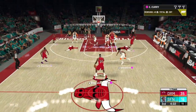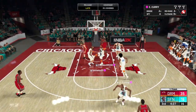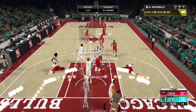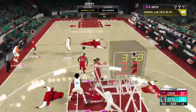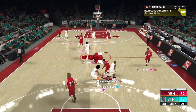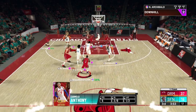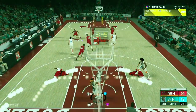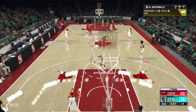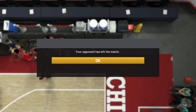He does rage quit after a Nate Archibald 3 pointer, which was actually nasty. This Eddie Curry making some cheesy stuff too — I mean if that happened and then a Nate Archibald 3 comes up, I would also quit. But anyways, like I said — this free Galaxy Opal Dave Cowens, you guys have to pick it up. It is super fun, absolutely nasty jump shot, great animations. This guy's had enough, going from 40 down to 16 — he is out of here. Hope you guys enjoyed this video. Make sure you drop a like if you do, and I'll catch you guys in the next one. Peace.